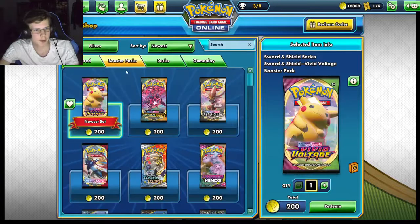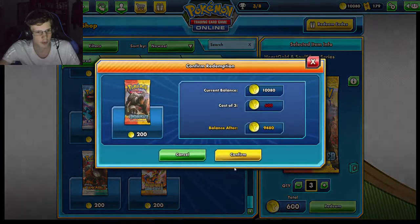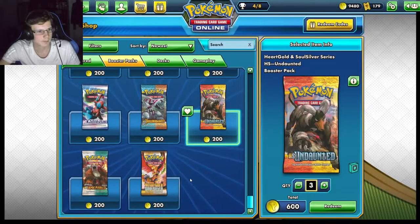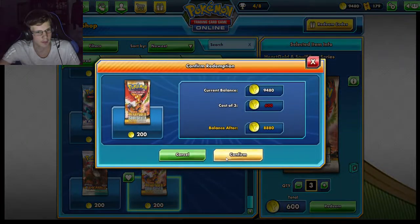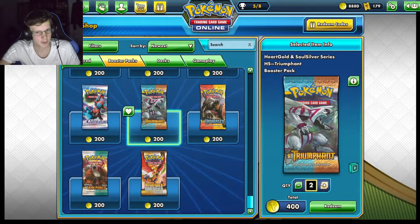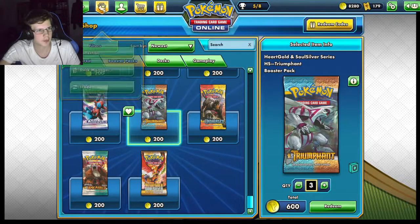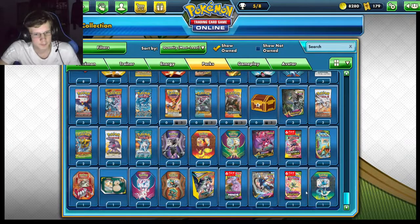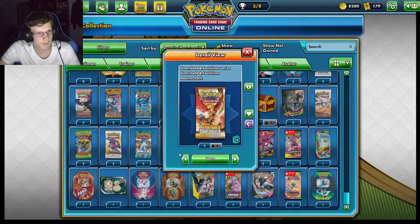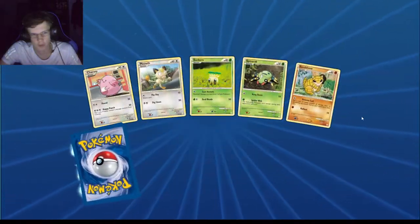I could open up some Undaunted and Triumphant. I'll do three of these and buy some Triumphant too. I've still got plenty of coins to spare. Hopefully I don't get kicked off when people are joining the tournament. I probably shouldn't open these right now — there it is.